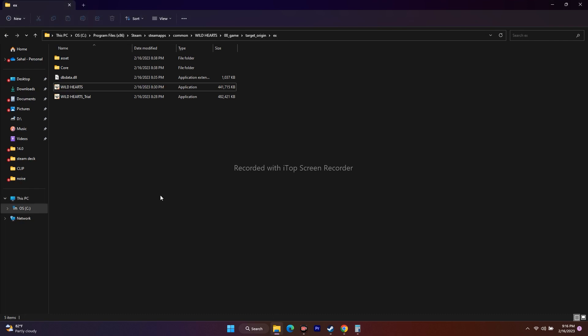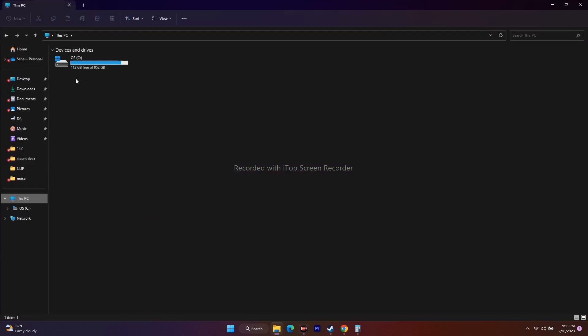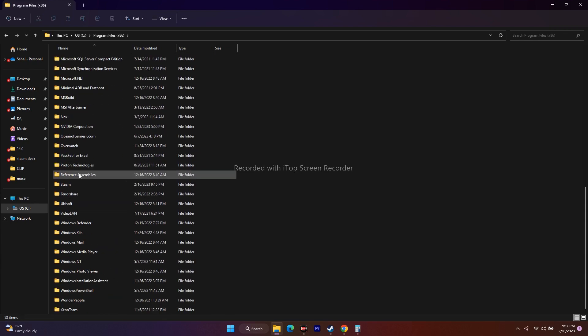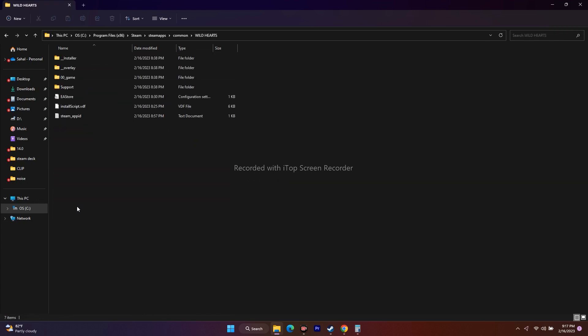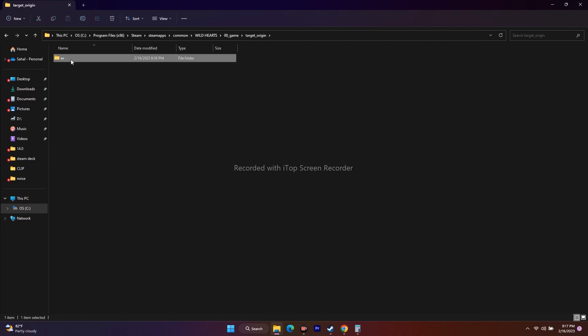You can also try launching the game directly from the installation folder instead of through Steam. Navigate via File Explorer to Local Disk C, Program Files (x86), Steam, SteamApps, Common, Wild Hearts, then find the game executable — it should be in the 'Game' or 'Target OriginX' folder — and launch it directly from there.